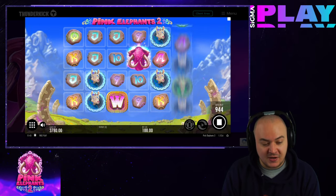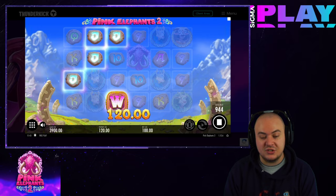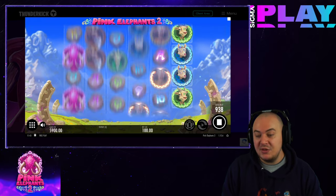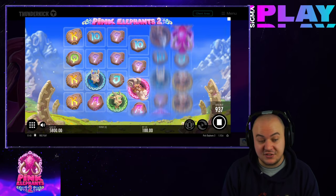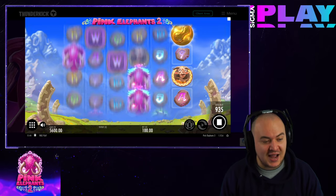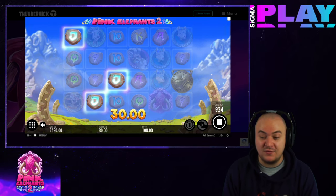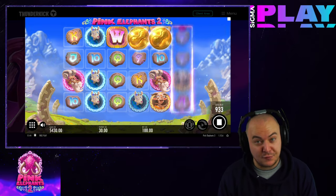During free spins, elephant orbs appear and are collected. Each one fills a meter located next to the 4 goat symbols to the side of the reels. When a meter is filled, the respective goat symbol is upgraded to the next one up on the pay table. When the final 4th symbol meter is filled, all the goats are changed into the pink elephant symbol — and then things start to get real. Also, whenever a meter is filled, it adds plus 1 free spin to the bonus game. Moreover, the golden peanut scatter remains active in the bonus game, and 2, 3, 4, 5, or 6 of them award an additional 3, 5, 7, 9, or 11 extra free spins.